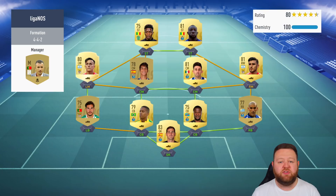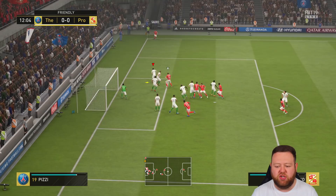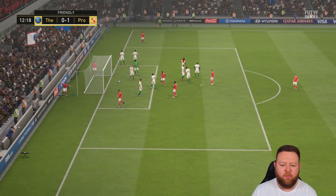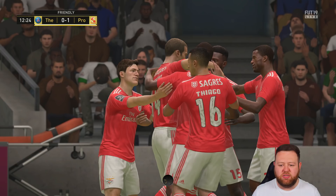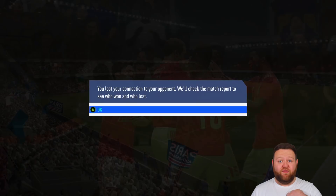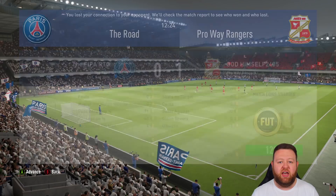Moving on to the next one. This looks like a pretty beatable team, and he brought a couple of subs on like Shevchenko and stuff. He actually manages to score a front post volley with him — I can't believe my defender didn't get there. Then the game just stutters out and freezes, and that obviously means someone's doing the old disconnection glitch, which I absolutely hate. So the first two games have gone — a legitimate loss because I quit, and then one which is just a cheating loss, which is annoying.